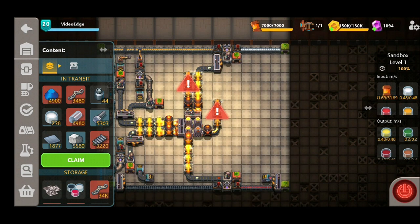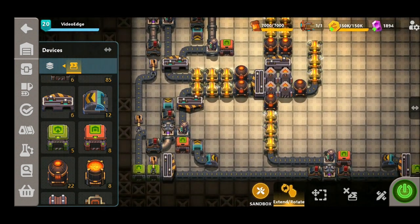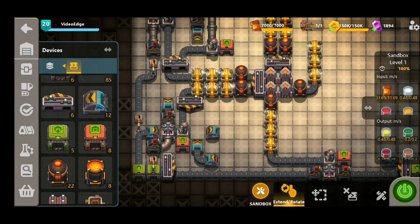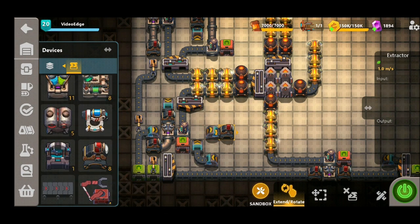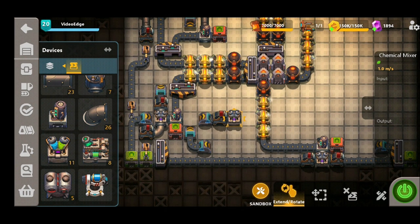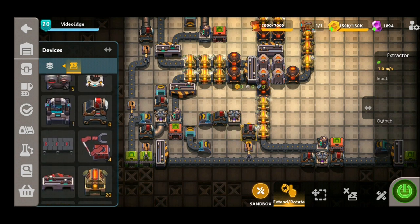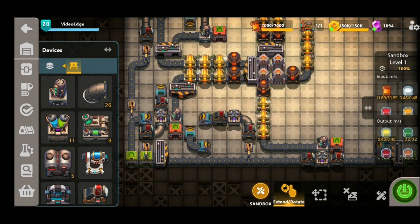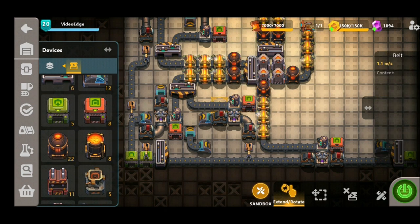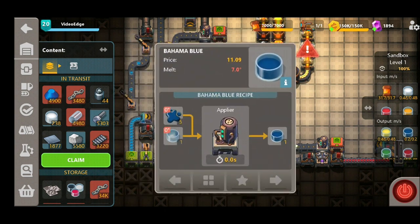Next up is Bahama Blue, which is Carbon Black and Summer Sky — we're working in the bottom left corner. We underground belt the supply of Summer Sky, place our extractor followed by our chemical mixer. To get the Carbon Black there, we pinch some supply from the bottom belt, put it straight into the extractor and into the chemical mixer. We place our applier and exporter down, then use the final belt from the glass bottle production into that applier. Turning it on, we can see we've made the Bahama Blue colour.